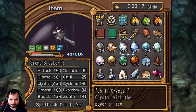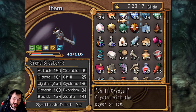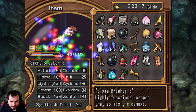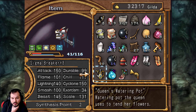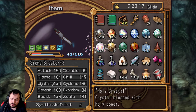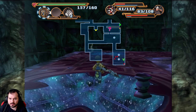Status — I want more Chill. Wait — Chill and Exorcism... oh no, it's Chill and Scale. Maybe let's not use 30 — maybe let's go for... oops! Wait, what do I have there? Is that the key to the next area? Queen's Watering Pot — 'watering pot the queen uses to tend their flowers.' That's probably to get to the next area, because we go through flowers, so I'm guessing just water them, they open up, you go through. That's it. We're going to put some Exorcism in because we don't have quite a lot.